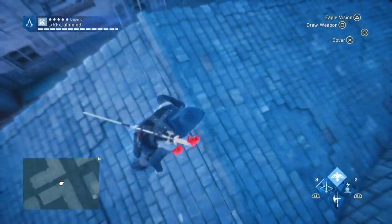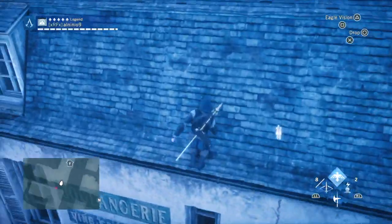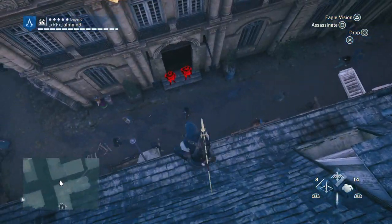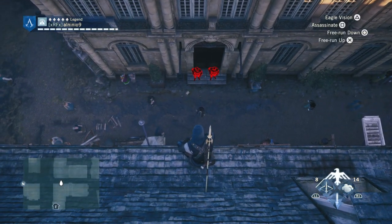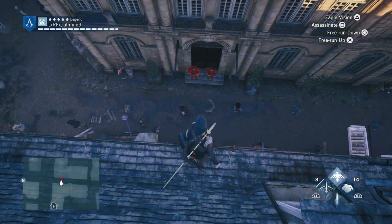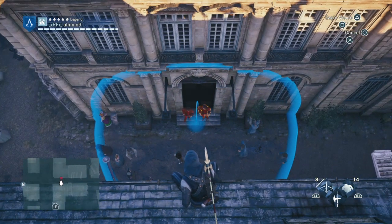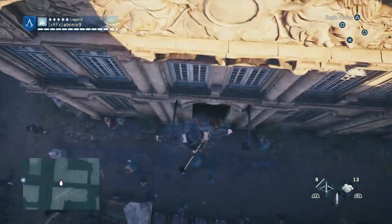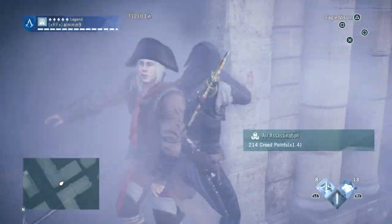We've got a guy outside and two guys in front, so we can go on this roof. Use a smoke first and see if we can jump them. It says I can assassinate, but I'm going for a double assassination — nope, we can't. But we can still throw a smoke; it won't even matter because the other guy will be coughing. So we jump down, and see — that guy's coughing, he doesn't know, so we just take him out like that. Done.